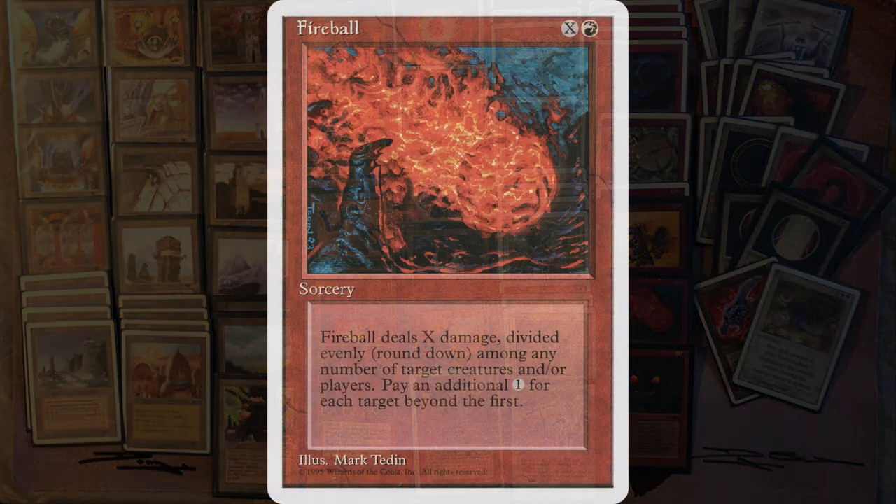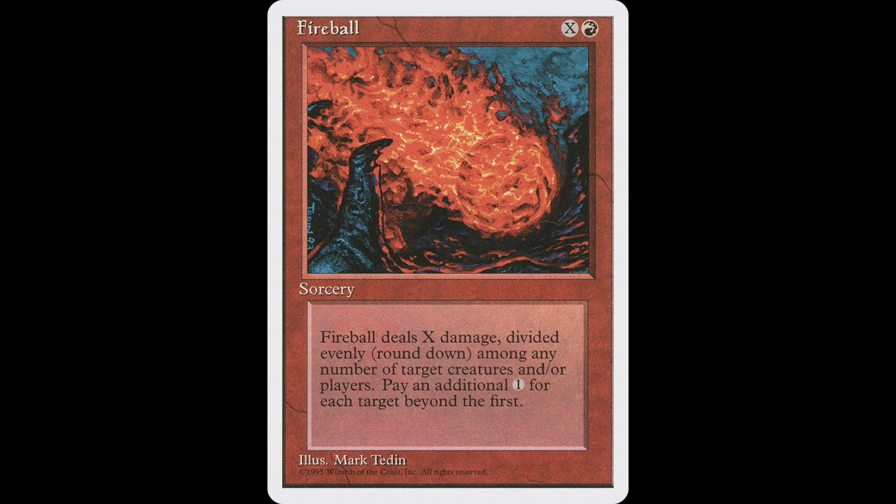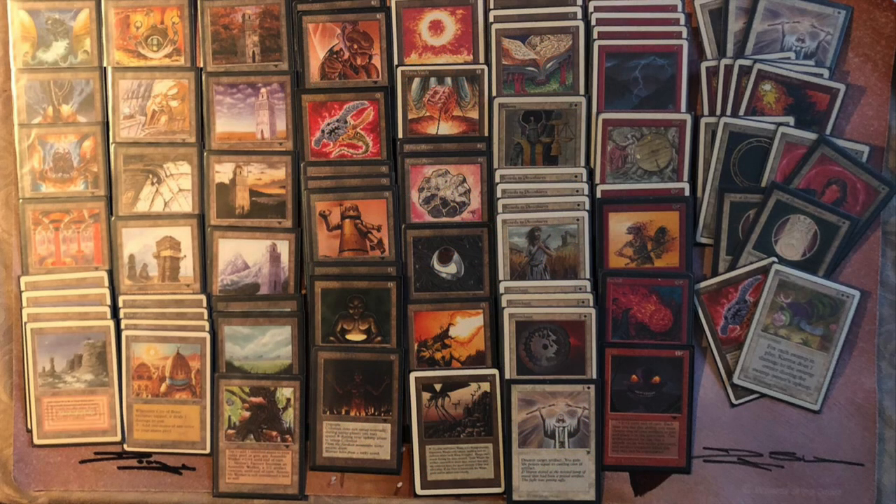He's playing with two Disintegrates and a Fireball. He's also playing with a single Atog — working really well here because this is an artifact-heavy deck. Now let's take a look at the artifacts.